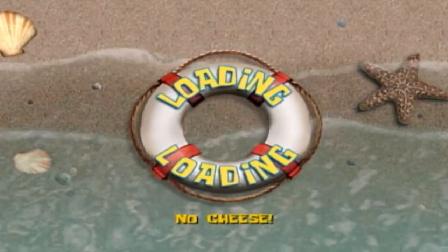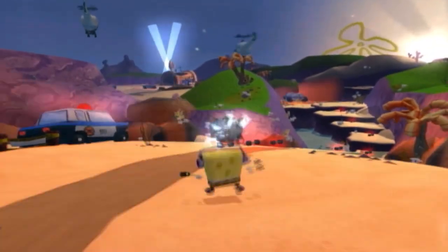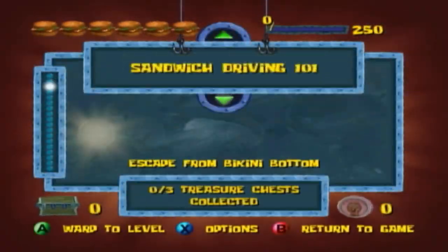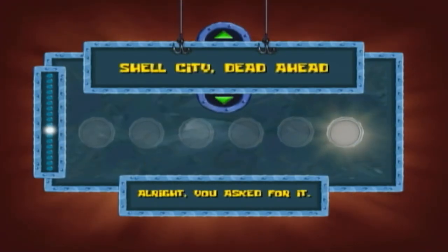Step 1. In No Cheese, press B to release SpongeBob's SpongeBall move, but make sure it's upgraded. Then press B again to detonate the bowl. In the middle of the bowl detonation, press Start to bring up the menu.